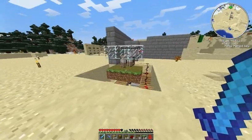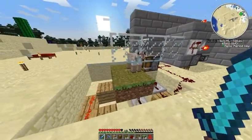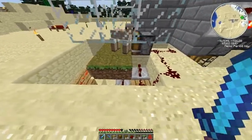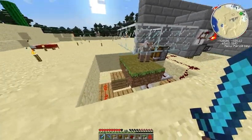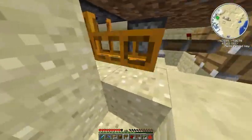The grass grew, so the block updated. I added these two blocks on here and it created a continuous loop. So let's get the piping done.